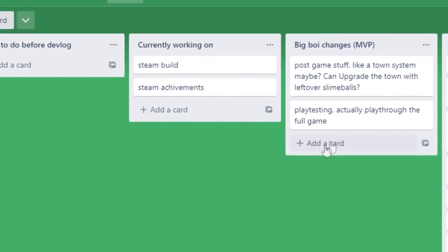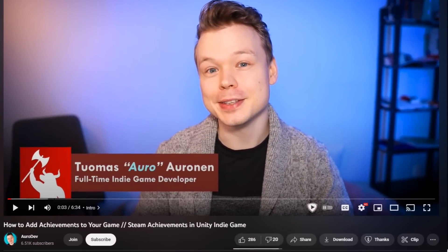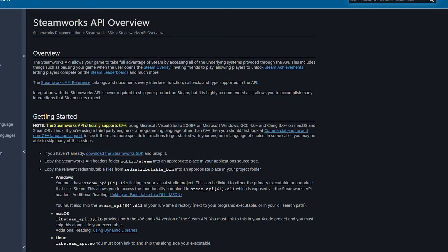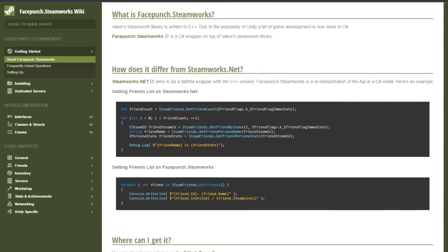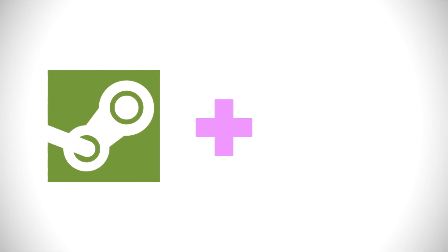So to start off, I got straight into making achievements for the game. I've quite literally gotten hundreds of comments over the years of Slime Keep saying I should add achievements, and I figured now would be an appropriate time to do so. I found a tutorial from OroDev on how to add Steam achievements to Unity games, and realized I'd need to configure the Steamworks API. Oro recommended a wrapper called Facepunch, which simplifies working with the Steamworks API and makes the process more streamlined with Unity specifically. Setting up this API was incredibly simple inside of Unity.